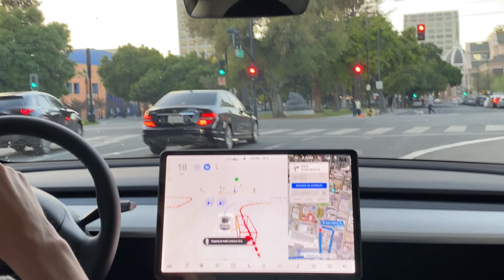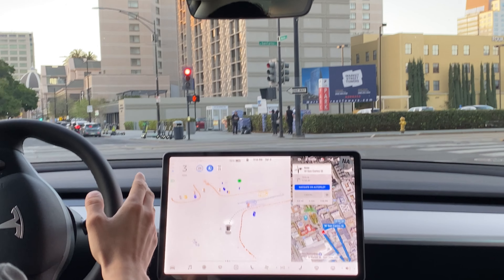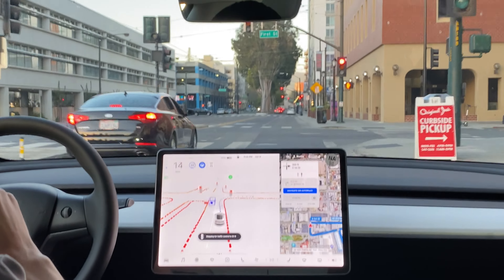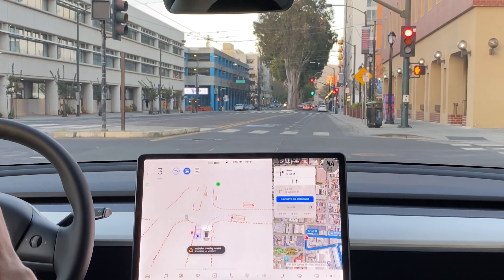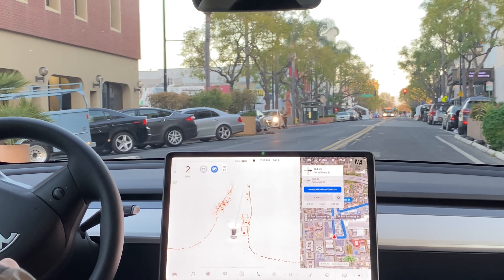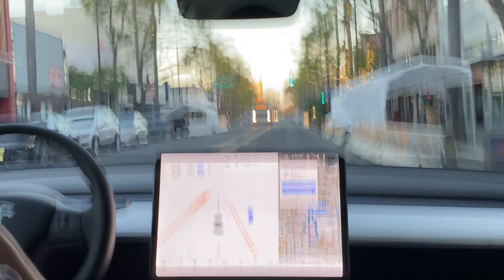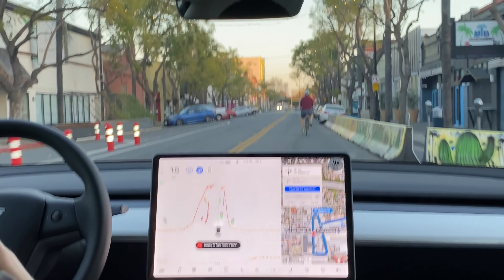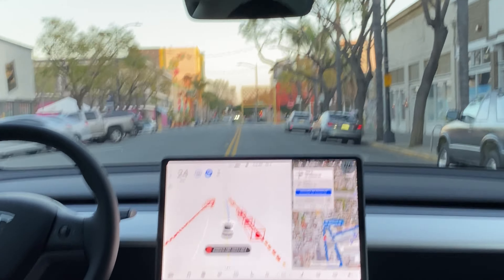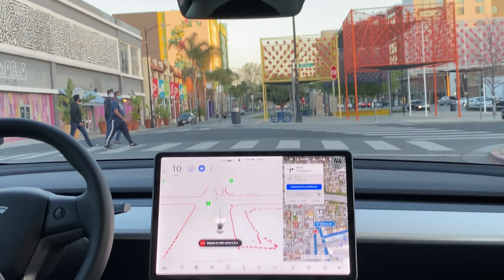We've reset full self-driving and are going back for the same exact loop again. This time it's making the right-hand turn a lot better — better positioning, clear to go, and now the car is moving. It's creeping forward for visibility. There's a bicyclist right in front of us, so the Tesla decided to go around the bicycle crossing the double yellow, which is exactly what I would do. You're technically not supposed to cross the double yellow, but for safety everyone does, and in that situation it was a responsible thing to do.